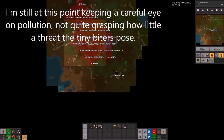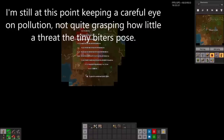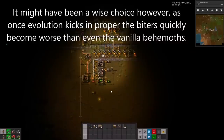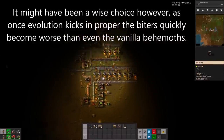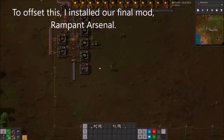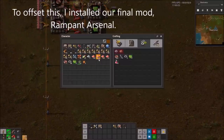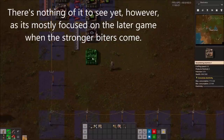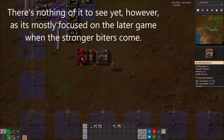I'm still keeping a careful eye on pollution, not quite grasping how little a threat the tiny biters pose. It might have been a wise choice however, as once evolution kicks in properly the biters quickly become worse than anything vanilla can throw at you. To offset this, I installed our final mod: Rampant Arsenal. There's nothing to see of it yet, as it's mostly focused on the later game when the stronger biters come.